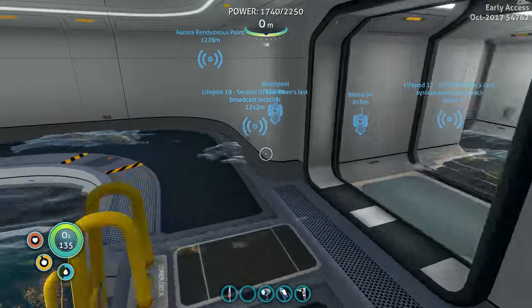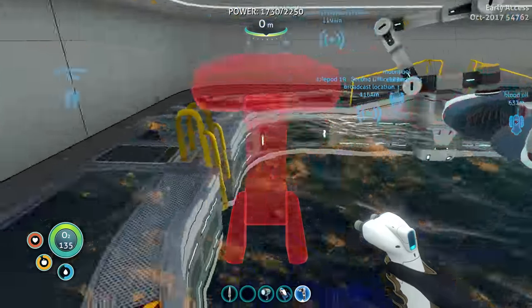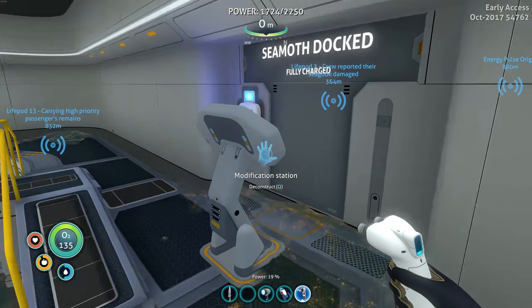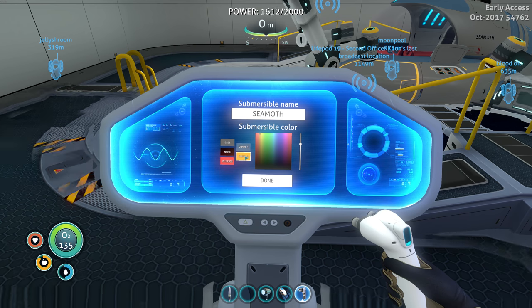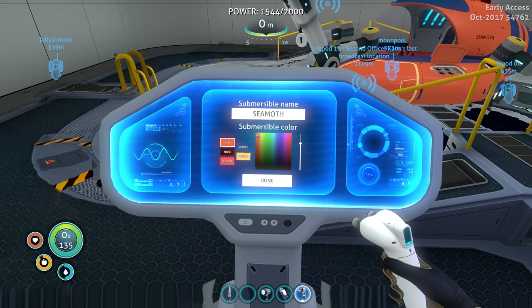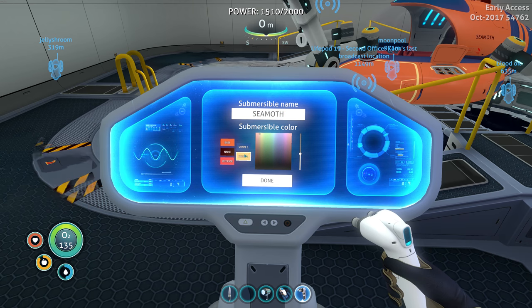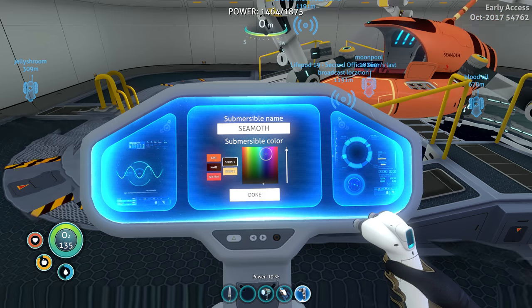Let's stick that thing in. Where does it go? Oh, here it is — it's kind of stuck to the wall. So what can we do? You can change the name, the interior, add a stripe. Let's make it orange. What should we call this? I like Seamoth — I'm just going to leave it Seamoth for now. I can always change it. Let's make it black and orange, it'll be like a pumpkin. Okay, that's nice.